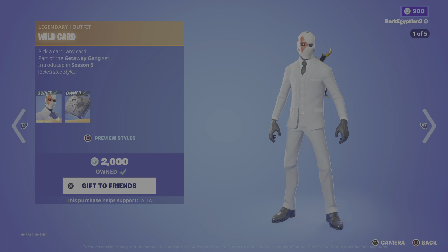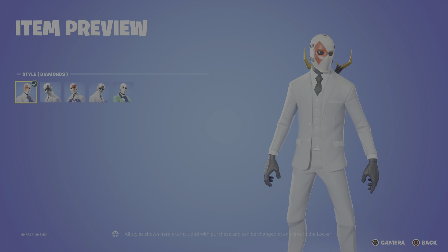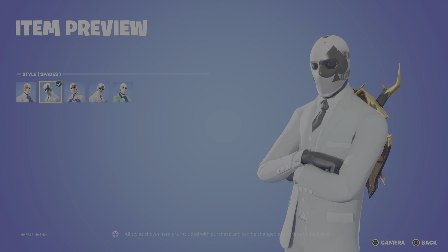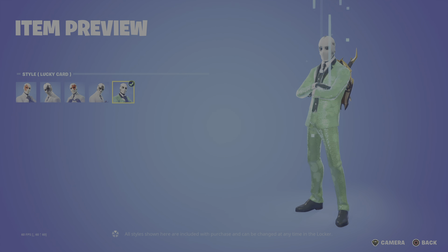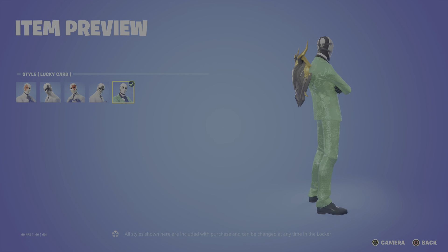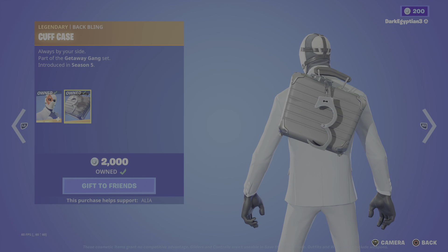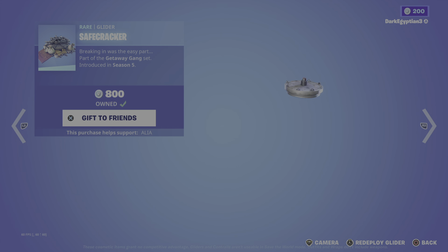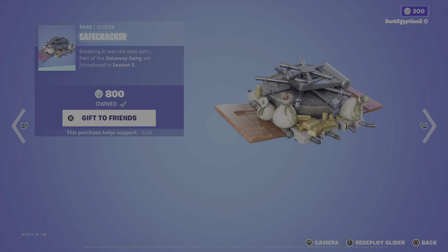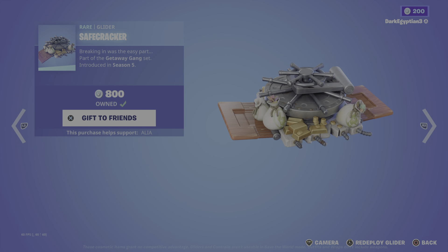Starting us off in the featured store we have the return of the legendary Wild Card — pick a card, any card — part of the Getaway Gang set, first introduced in OG Season 5. We've got various different styles on the masks: the Diamond, the Spades, the Hearts, the Clubs, and last but not least the Lucky Card style introduced last year for St. Patrick's Day. Moving onto the back bling we have the legendary Cuff Case, and the glider is the Safe Cracker — breaking in was the easy part, the getaway is the hard part.